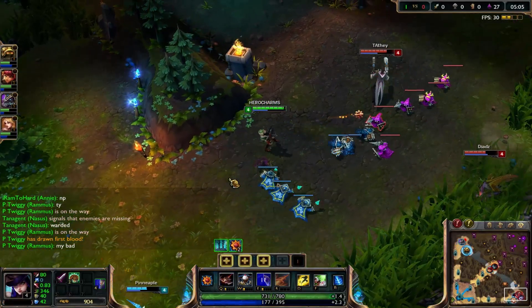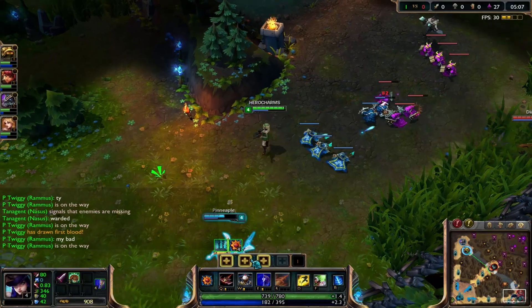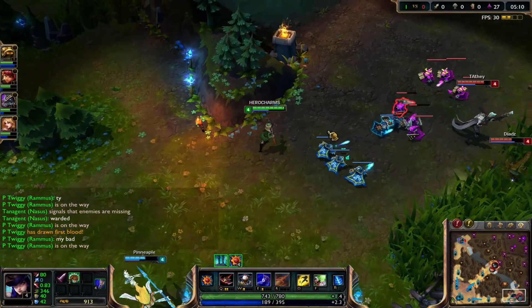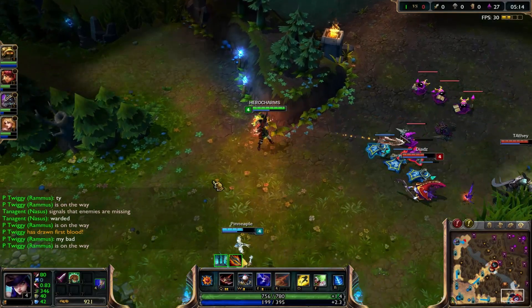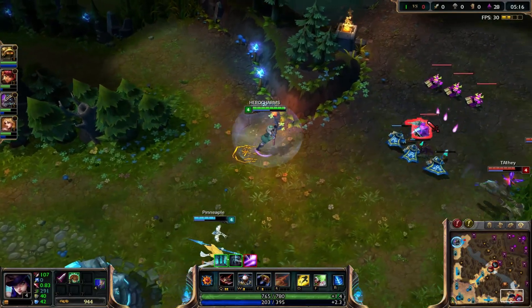I'm probably going to start using my passive as poke. I max out my Q, and later on in the game I'll show you different ways you can use Caitlyn's E.